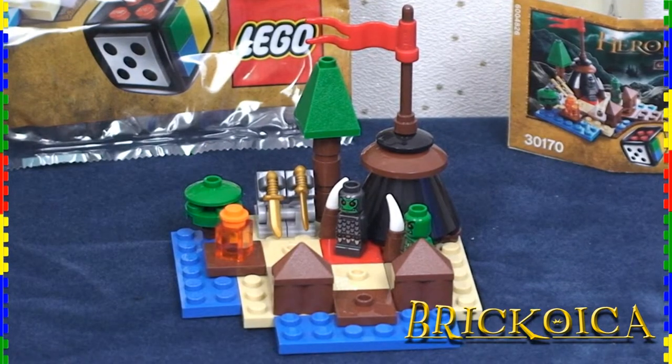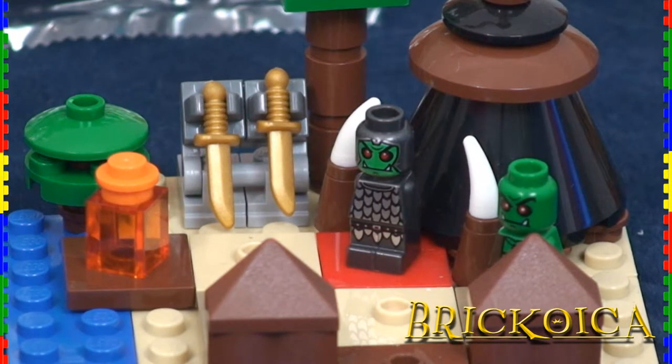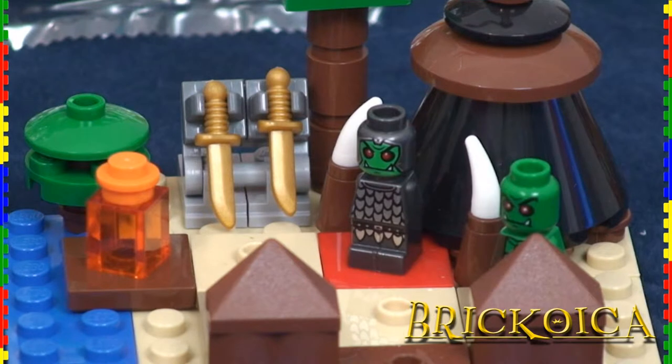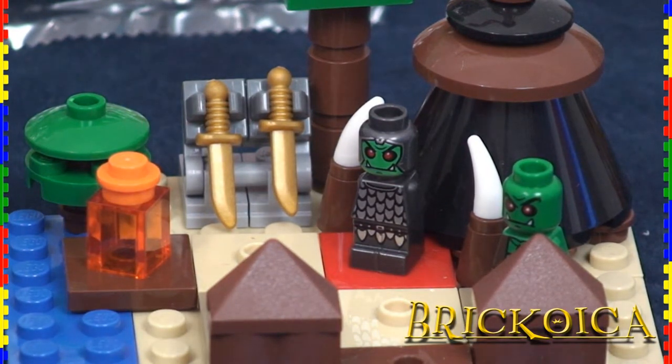Aside from the additional tiles and scenery, this set comes with two golden daggers that have no official abilities assigned. This allows players to either use them as set dressing, or in fact develop their own rules for this expansion set.